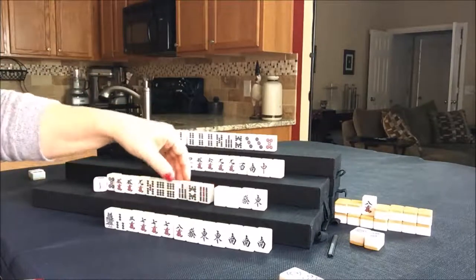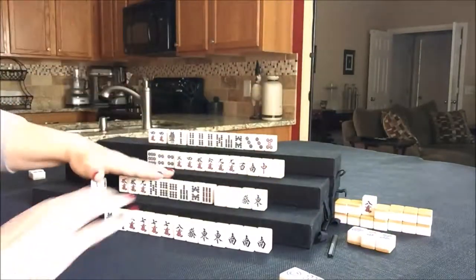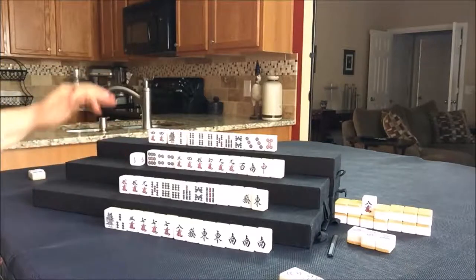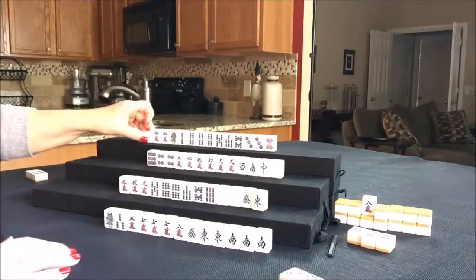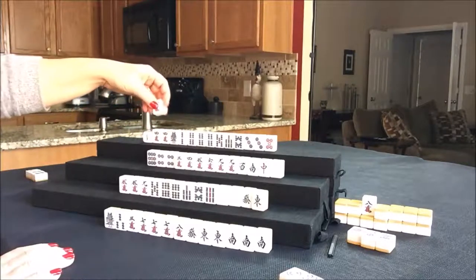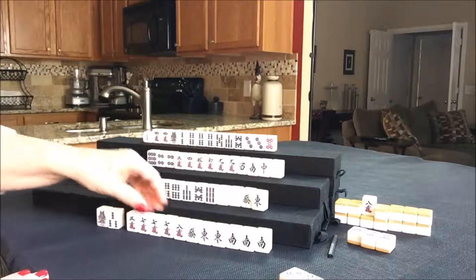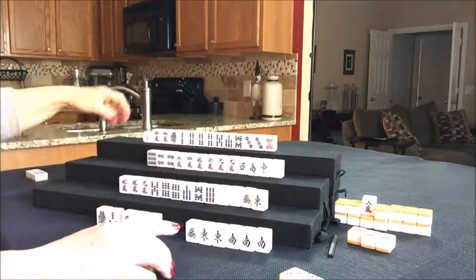They drew a nine bam. Let's go ahead and get rid of five dot — now they only have three discards to get to a half-flush. Five dot was discarded, nobody can take it. Draw for west — they got a five dot again, just discarded. Let's throw it and draw for north — six crack, not going to help. We're going to throw a six crack. But if this player is playing a half-flush, they can actually take that. Let's chi the six crack.